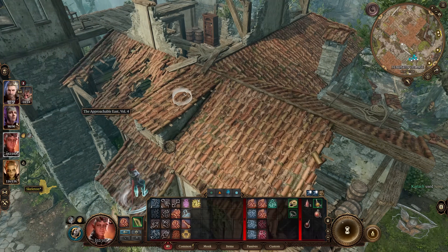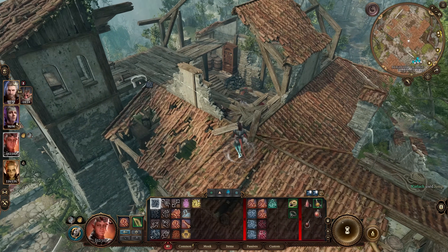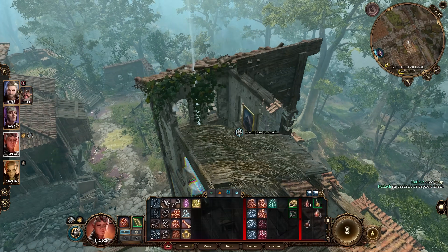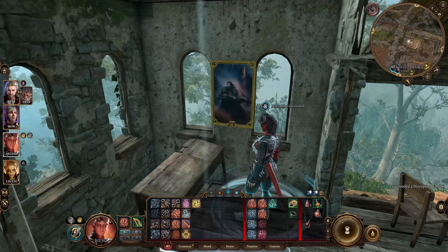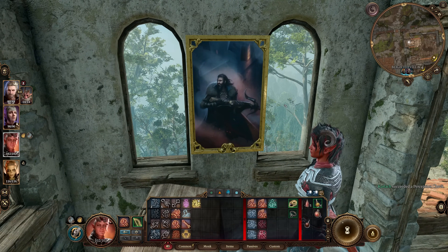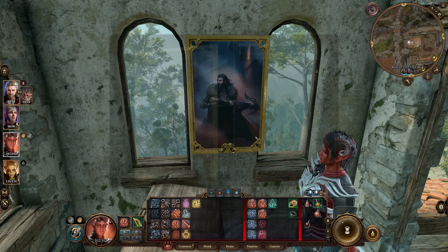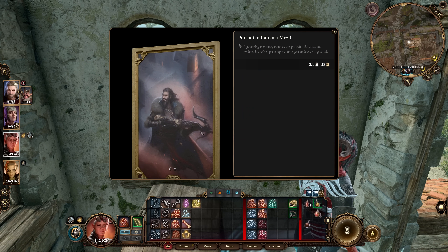Next up is an item that only appears for some players. Located atop the ruined building with ogres within the Blighted Village, this item references a playable character from Larian's Divinity Original Sin 2. It's the Portrait of Ifan Ben Mezd, and can only be found if the Digital Deluxe Upgrade was purchased.